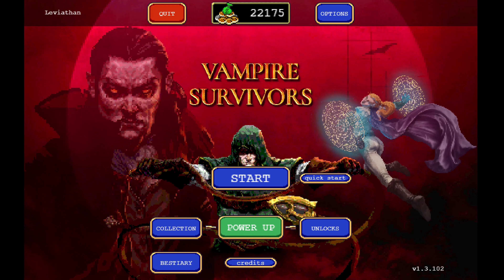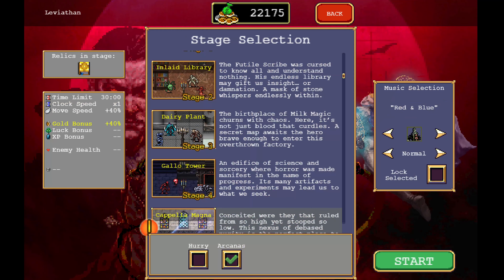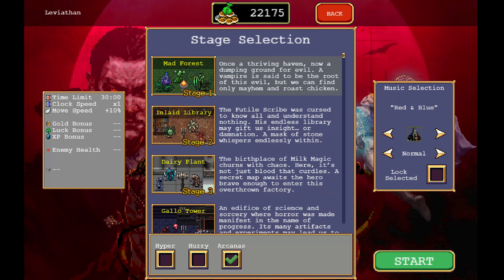Hello and welcome to the Cove with more Vampire Survivors. We are here again for another run with Pugnala and we are going to go to the forest and see if we can survive 15 minutes with her so we can unlock something new. It should be pretty good, so here we go.